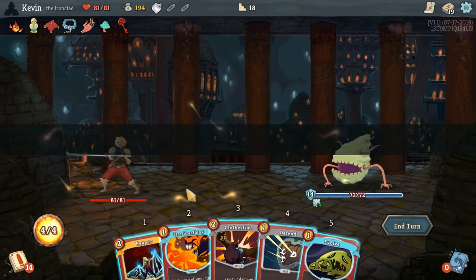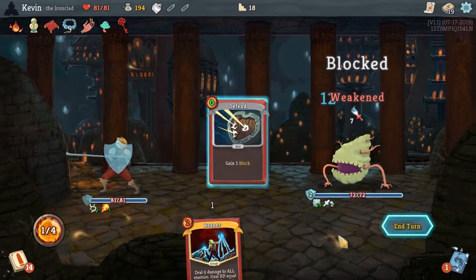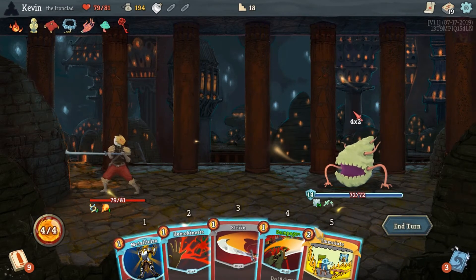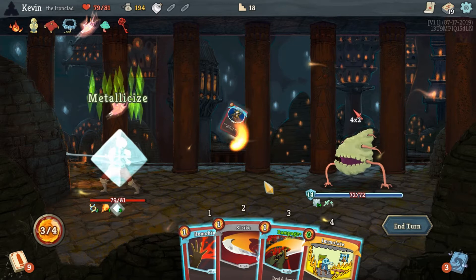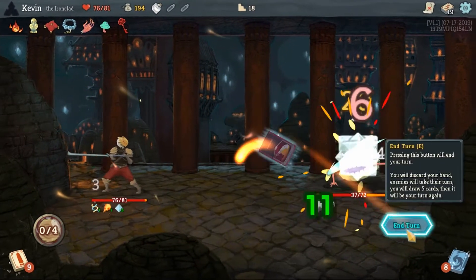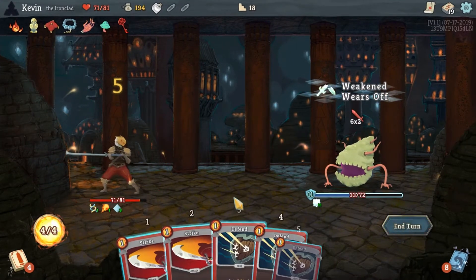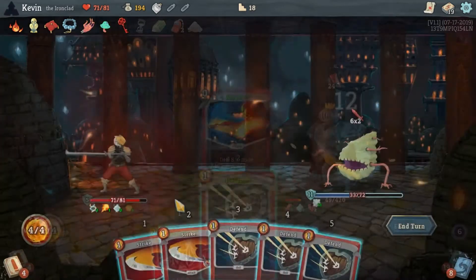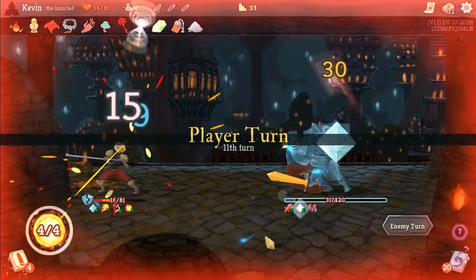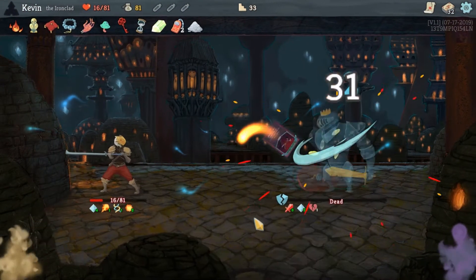Ironclad specializes in gaining massive amounts of strength and sacrificing cards in battle to reap massive advantages. However, he suffers in consistently gaining block and using his energy per turn as efficiently as would be expected. Don't be surprised to only deal 17-18 damage or gain 15 block per turn until your setup is complete, taking all incoming damage along the way. A slow, steady, deadly warrior from a clan long forgotten — the Ironclad will not soon be a forgotten warrior among your ranks.